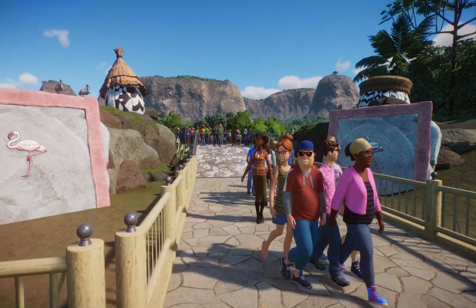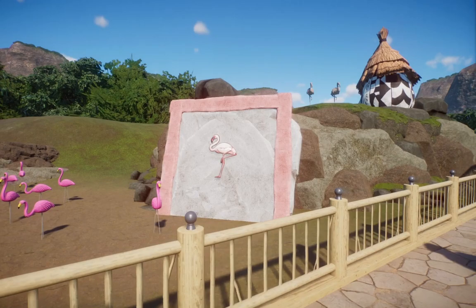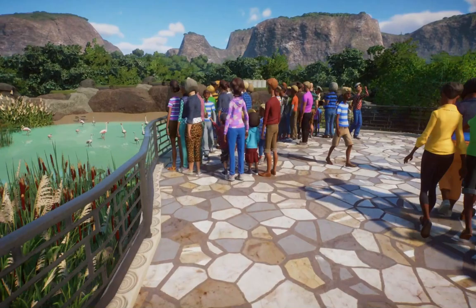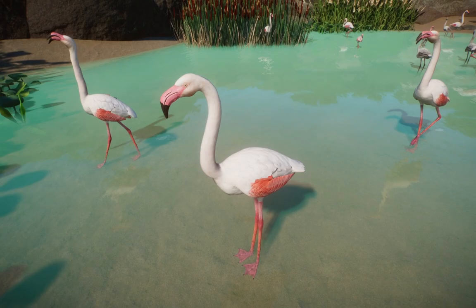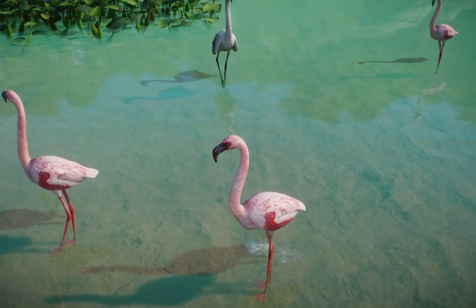Making our way over to the Flamingos of Africa section, we actually have the lesser flamingos here. Nick did the signs but Jen did the skinning on them. We also have a new greater flamingo sign to bring a fresh art style into the game — they look absolutely killer. The lesser flamingos are really tiny and Jen did an amazing job with them.